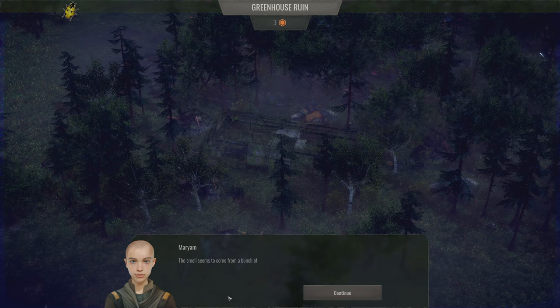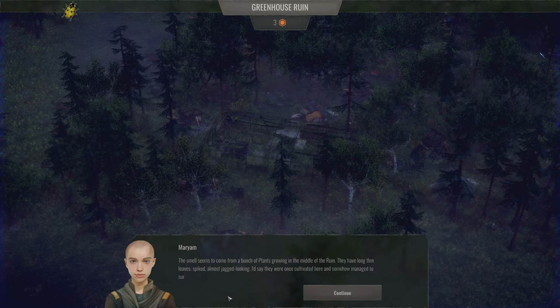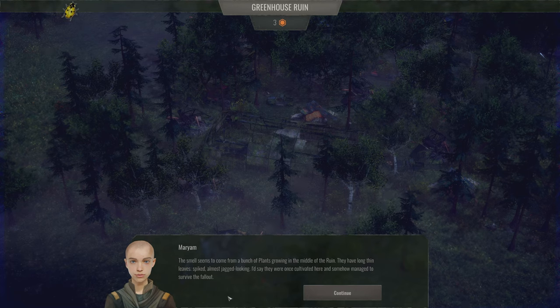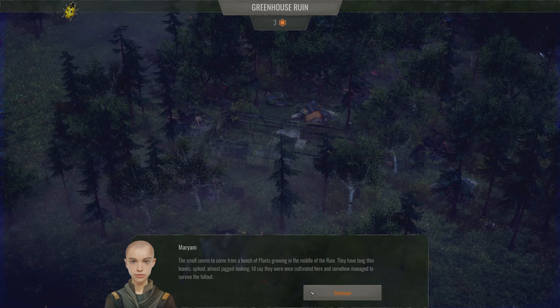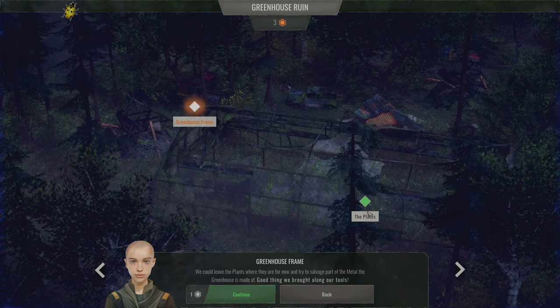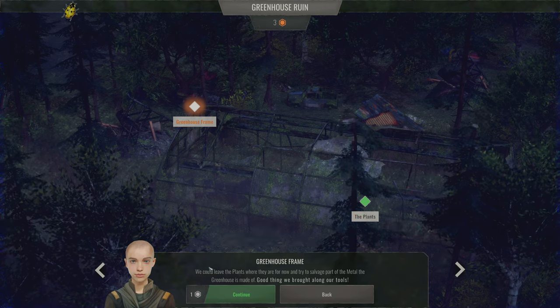The sweet smell comes from a bunch of plants growing in the middle of the ruin. They have long thin leaves, spiked — almost jagged looking. You have marijuana plants in here! They were once cultivated here and somehow managed to survive the fallout. Yeah, that makes sense.